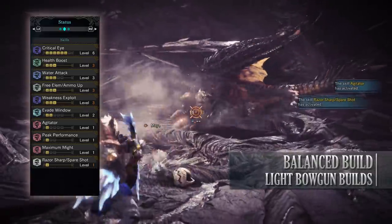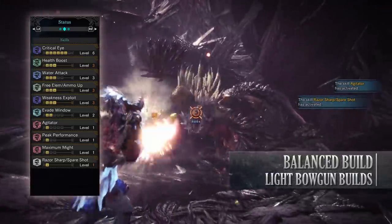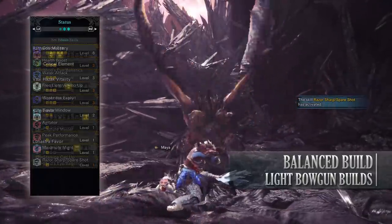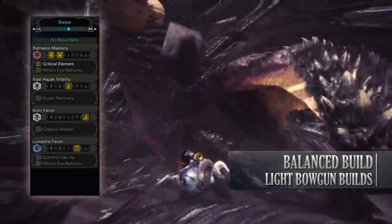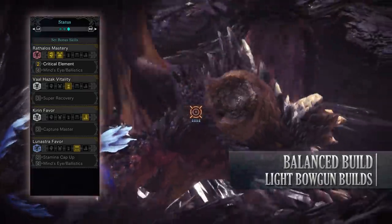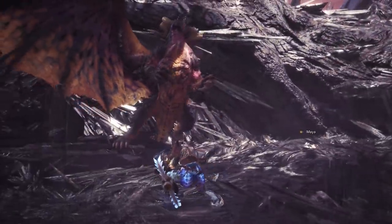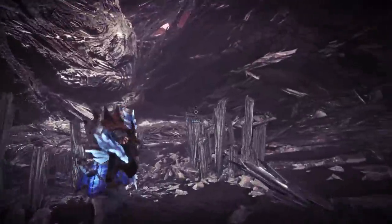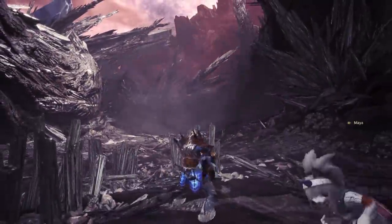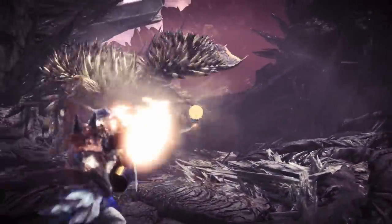The Spare Shot skill is thanks to the weapon we're using, and it can potentially result in a shot not consuming any ammunition, which is great for ranged weaponry. You've also got the Raffalos Mastery set bonus — Critical Element — that increases elemental attacks when you crit a monster. Depending on what monster you are fighting, switching between water and thunder ammunition types and changing the charm to match is key to dealing high amounts of damage with this weapon.